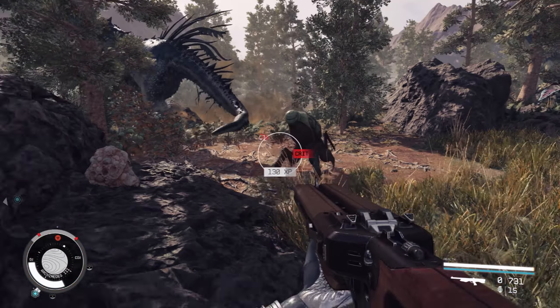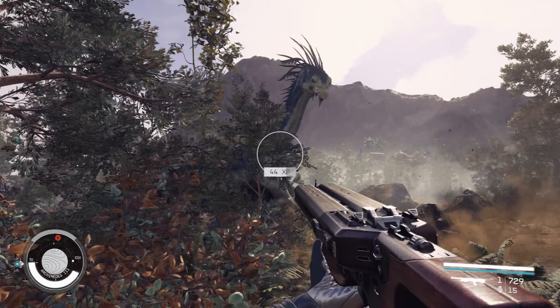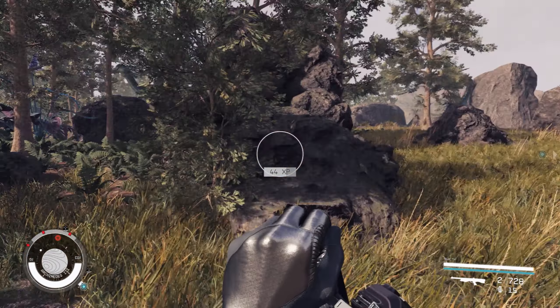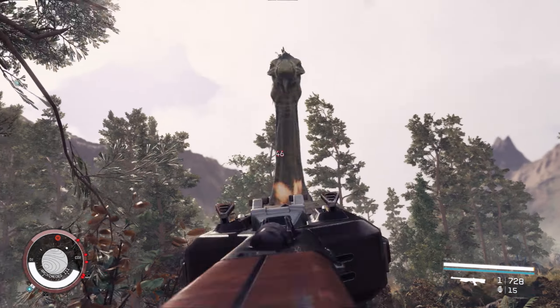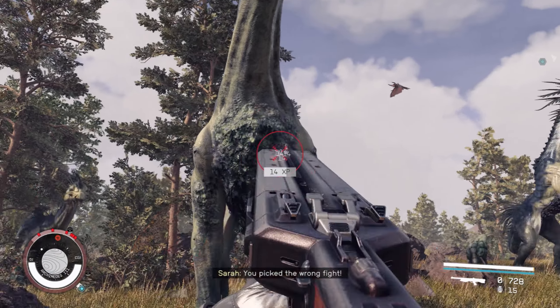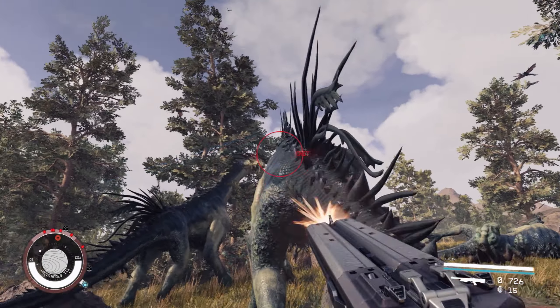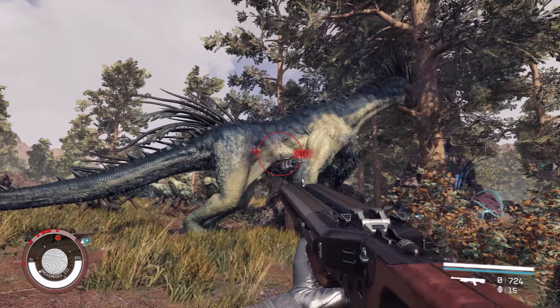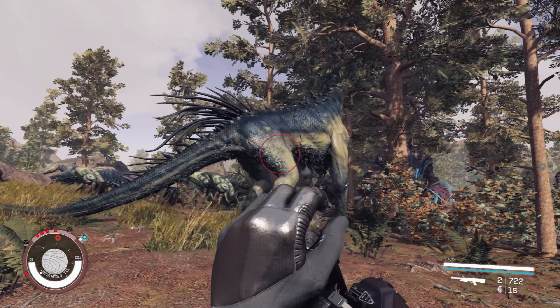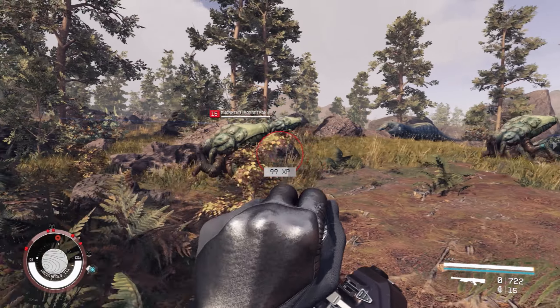But if you are quite early on into Starfield and just want to go out and grab a load of perk points, this definitely seems to be the quickest method of doing that. You could then use those perk points earned through this method to upgrade your outposting skills, allowing you to pump out a lot more resources and produce those adaptive frames a lot quicker — and then use the outposting method to burn through maybe the last 50 levels you need in the game.